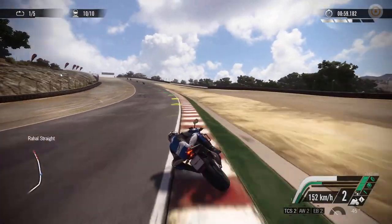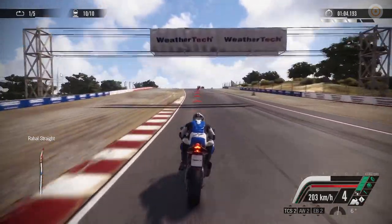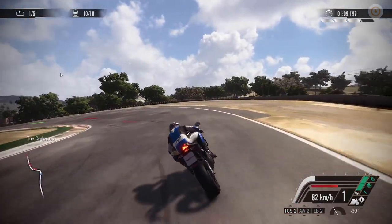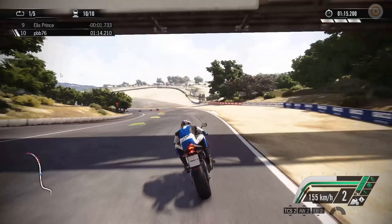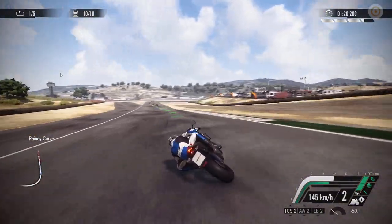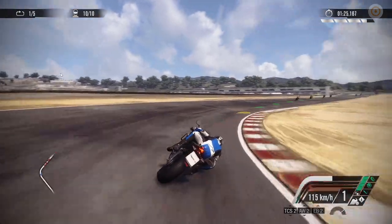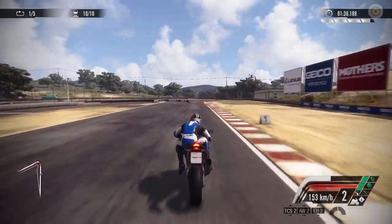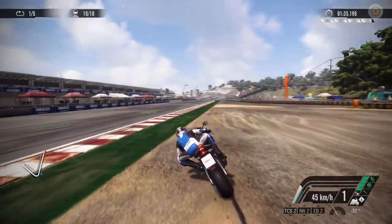I'll complete a lap of Laguna Seca in this angle, and then I'll switch to some of the other angles. There's a really cool helmet cam. Hard, hard, hard on the brakes for the corkscrew. Of course, the most famous corner, or one of the most famous corners in racing. Down the hill, left and right. Apart from that little slip earlier, it's been a pretty decent lap. To be fair, it's one of my favourite tracks that I've recorded hundreds of laps on in various games.